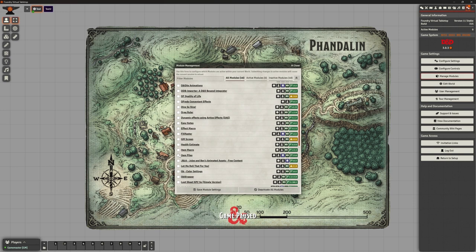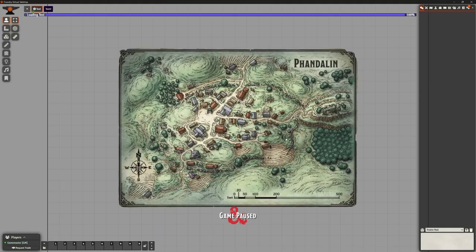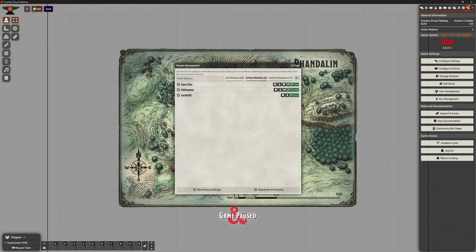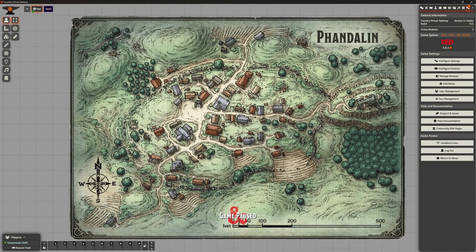So I'm in my module management. I'm going to enable Item Piles, which is automatically going to want me to also enable Socket Lib and Lib Wrapper. We're going to save that. It's going to reload, as it does when we change modules. Just to show you this — my Active Modules, this is all we've got active in here now, so we're not confusing ourselves with anything else.